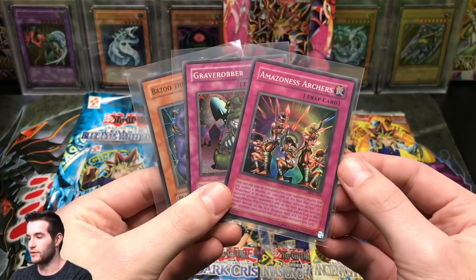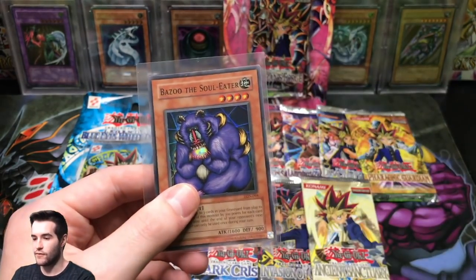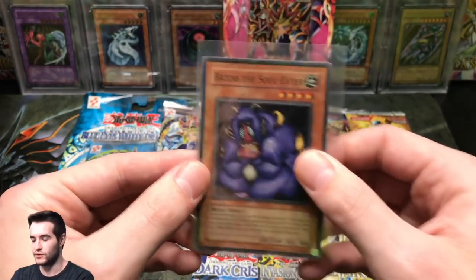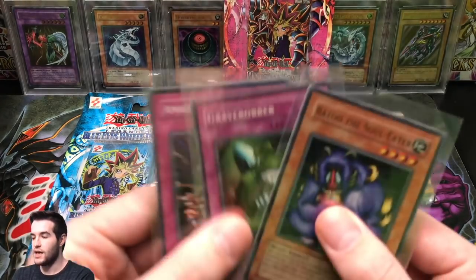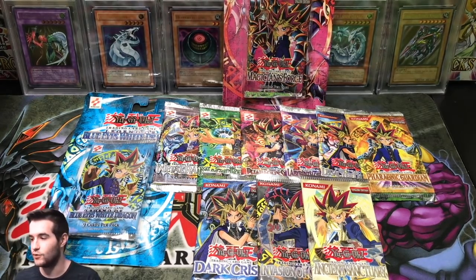We've given away three old-school super rares: an Amazonist Archers from Magician's Force, Grave Robber from Pharaoh's Serpent, and a Bazoo the Soldier from Labyrinth of Nightmare. All you gotta do is comment down below what your favorite of these old-school packs is, and like the video — that's all you gotta do. I'll be giving it away to one random winner. So let's get into the main event.